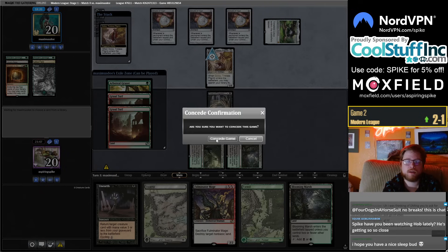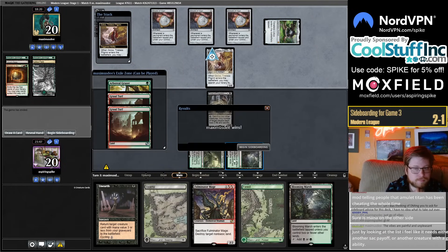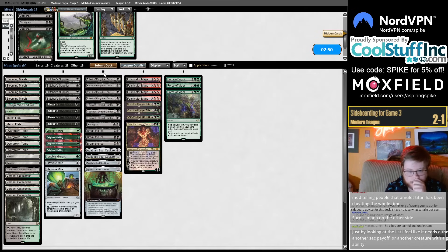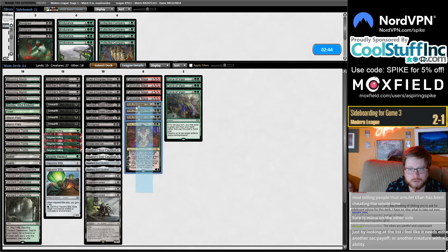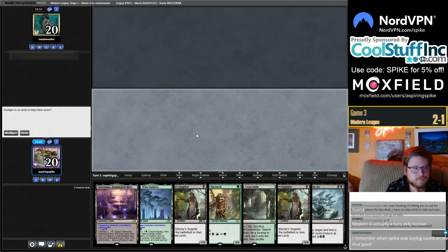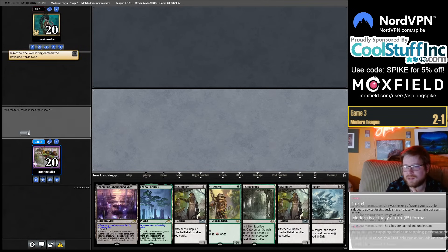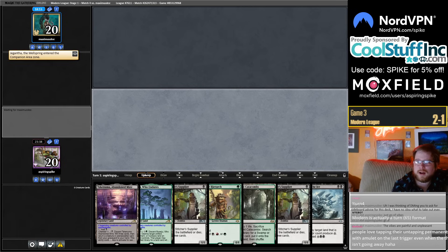We are super dead here — they can go wide a thousand times. Do I really want Bowmasters? They might be a bit better than Grist here. Remember when Spike was saying Cauldron wasn't good? This is always the lifecycle of me — spoiler season, I'm like 'I don't know, we'll give it a go, we'll try it out, I'm not sure, probably not that good, you need all this stuff going.' Then the answer just gets shorter and shorter and more people get hyped on it.